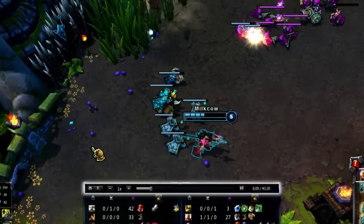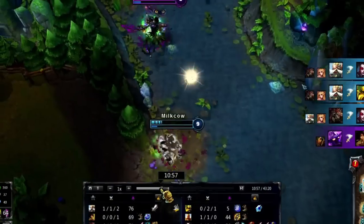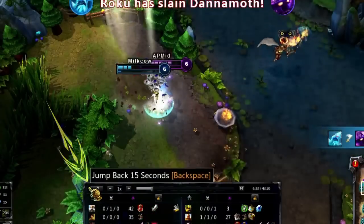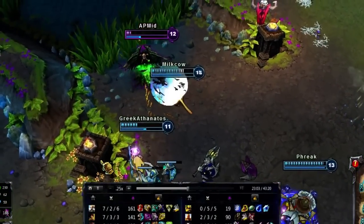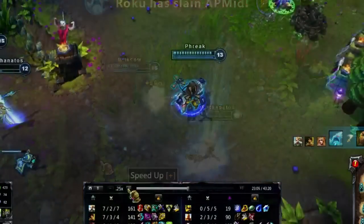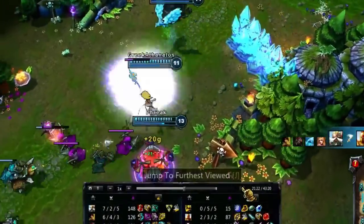Near the bottom of the screen, you'll see the Time Shift controls. Time Shift gives you the ability to speed up, slow down, pause, or jump to different parts of a live game. If you want to go back and re-watch a teamfight, either click the convenient Jump Back button, or click on the timeline and watch it again. You could also slow it down as much as one-quarter speed, because kill steals always look better in slow-mo. Once you're done with that, you can fast-forward up to 8x speed, or skip forward either to where you left off, or all the way forward to the most recent action.